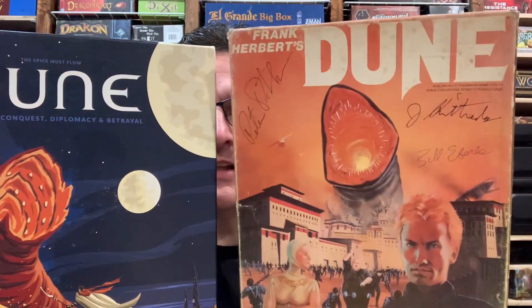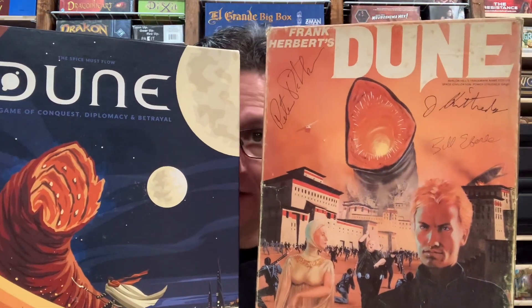Hey everybody, I'm Jack Rita with Future Pastimes. I'm one of the designers for the expansions to the 2019 edition of the classic Dune board game. A number of people have asked me what is the difference between this 2019 edition and the classic Avalon Hill edition of the Dune board games? So I thought I'd do a little video where we would dive in and take a look at what those differences are. In a number of cases, it's just stylistic differences or some updating of the art direction and a lot of clarifications of rules.